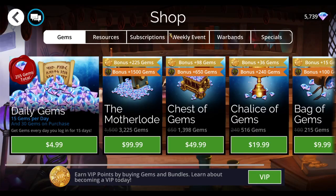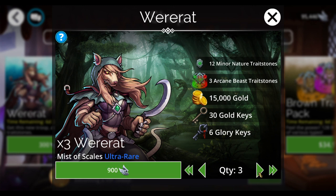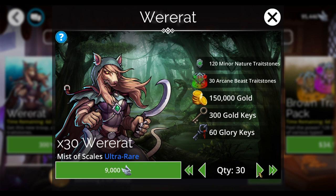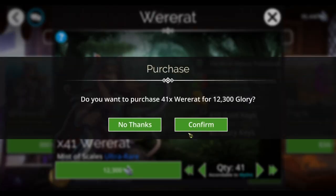First things first, I want to go into the shop and to the weekly event and use my glory to get this new troop up to mythic level so that I will have a guaranteed mythic ascended in Mist of Scales. Plus, I get all of these lovely other things here. I'll just grab that.